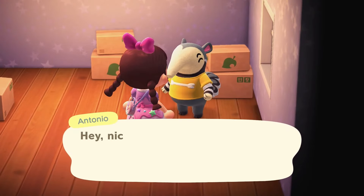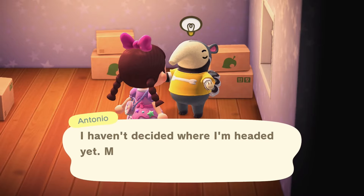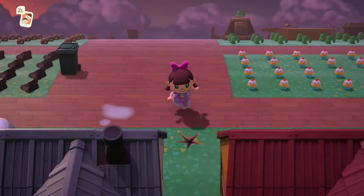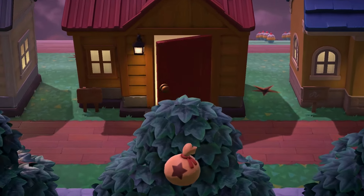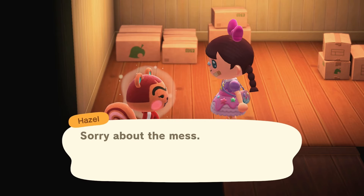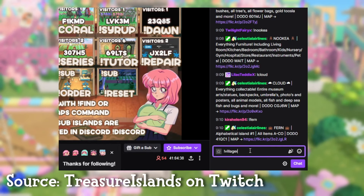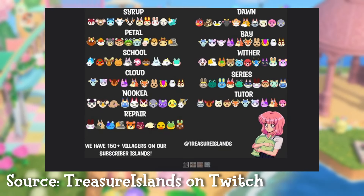The other thing which is sometimes available on Treasure Islands are villagers in boxes. These villagers have been forced onto the island in the state that means you can invite them to your island to fill an empty plot in the same way as inviting a villager from a friend's island. All you need to do is walk up to the house where a Treasure Island villager is, talk to them, and you'll be able to ask them to move onto your own island. If you've spent hours looking for a dreamy and still haven't found them, using a Treasure Island to get your villager is a great way of doing this. Not every Treasure Island has villagers available to adopt, but if villagers are available it should show you which ones are when you look in the Twitch chat.